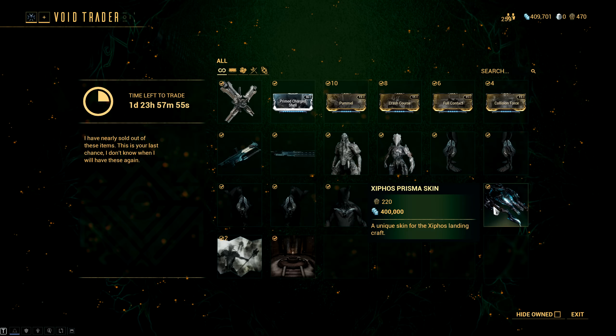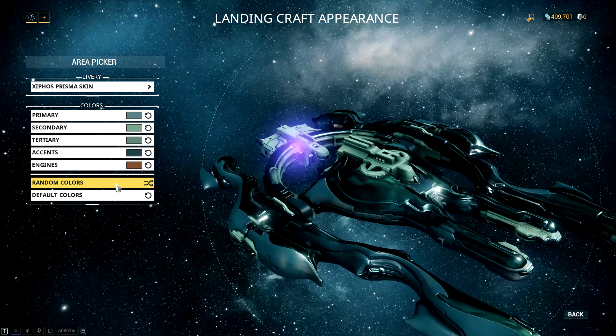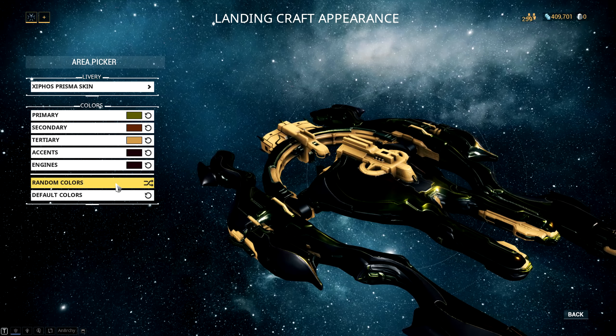And speaking of cool skins, we have the Zyphos Prisma skin. This is also a fantastic looking skin, but this time around it's for the Zyphos Longsword craft. I like this one a lot, especially with the Prisma energy flowing through it.